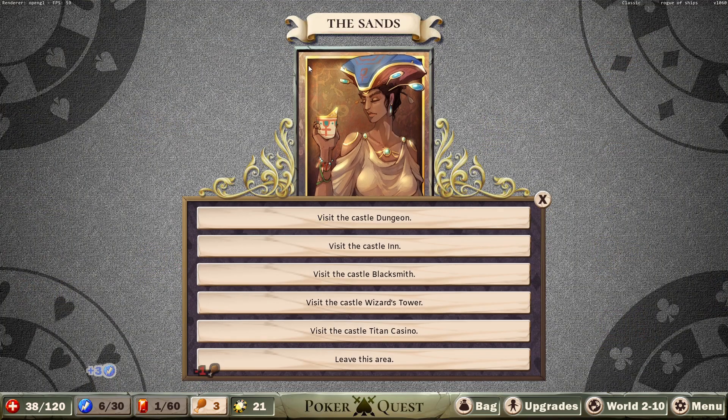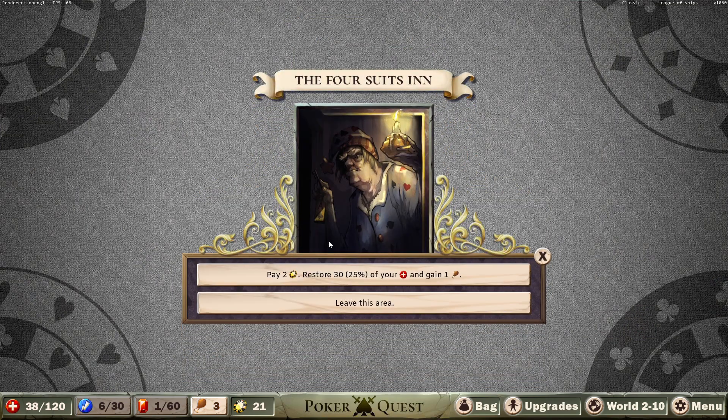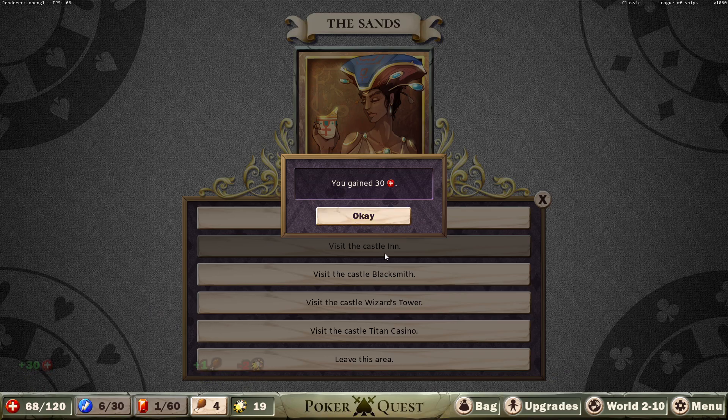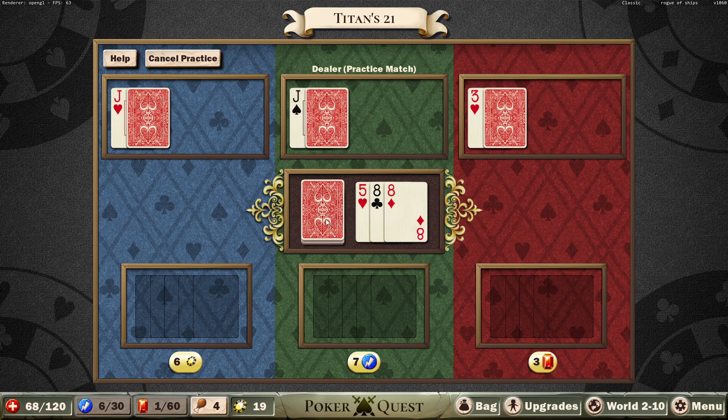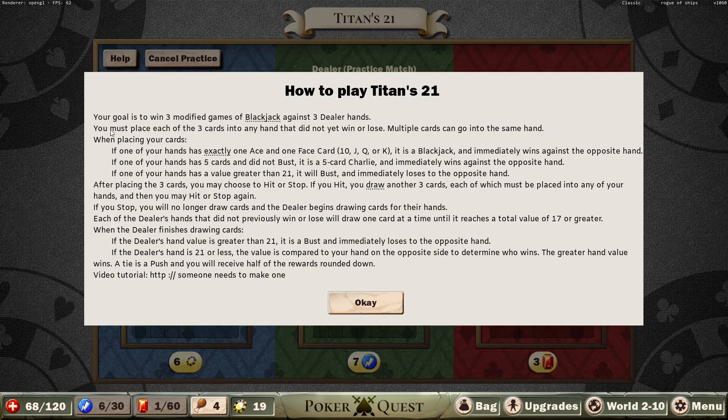We've done it! There's the furthest away you've been from the Shia. Absolutely, I need that so bad. There's a blacksmith. Titan Casino. What is this? Is this — oh. Wait, it costs energy. I don't really have stuff I can gamble right now. Is this just blackjack? This is a practice match. Wait, I'm confused. Is this not how I buy in here? Three modified games of blackjack — must place each of the three cards into any hand that did not yet win or lose.